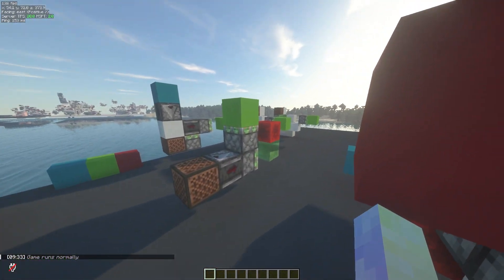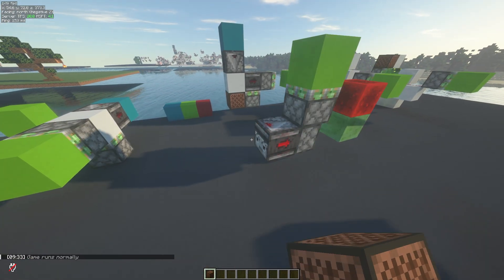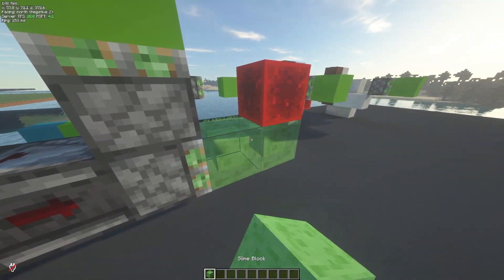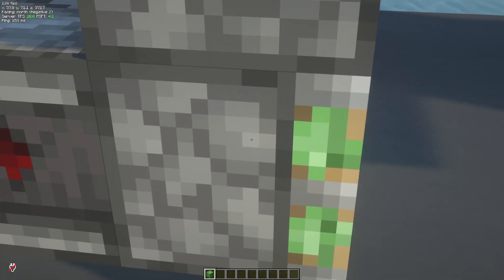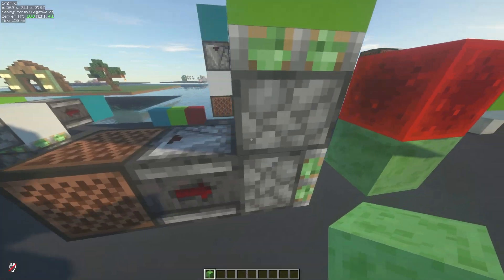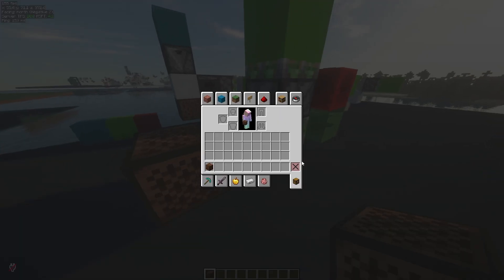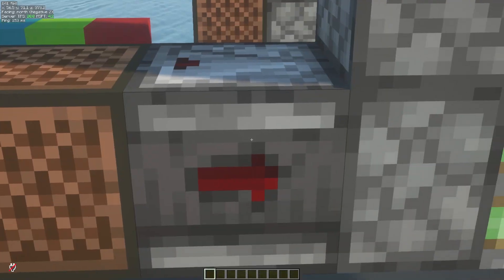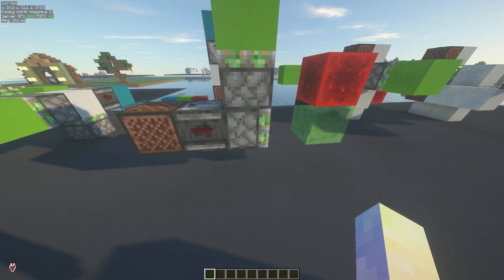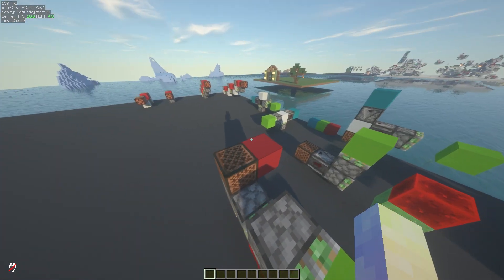This is another system that zero ticks this output piston right here. It works by quasi-powering this piston and also powering this piston, which makes it instantly spit out and zero ticks this top block. This one is technically one game tick slower because it uses an observer and a piston — two plus three, also known as five game ticks.